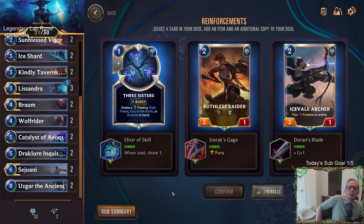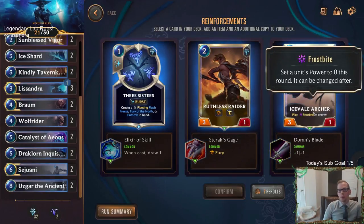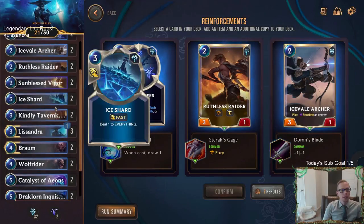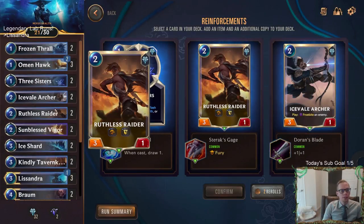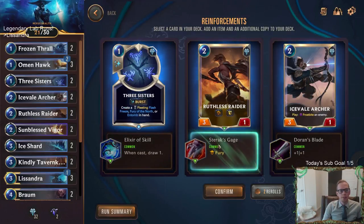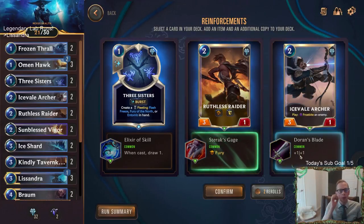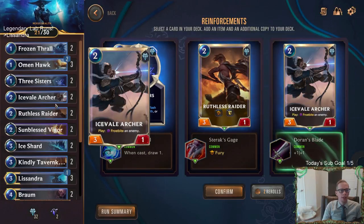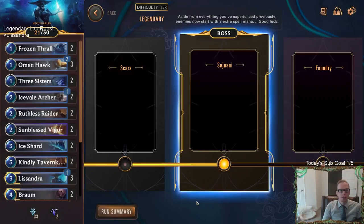These are good — we can either have Ruthless Raider with Fury, or Icefield Archer with plus one plus one, which helps it survive damage more often. Maybe Ruthless Raider with Fury. But I kind of want more Icefield Archers because they play really good defense — we get one additional copy. I think I'd rather have a third Icefield Archer. We're a control deck, so I want the Icefield Archer. If we were an aggressive deck, we'd take the Ruthless Raider.